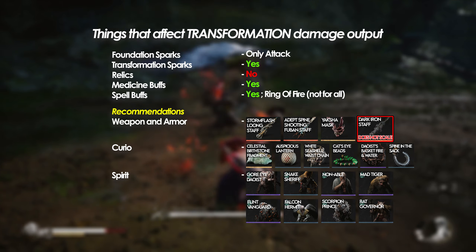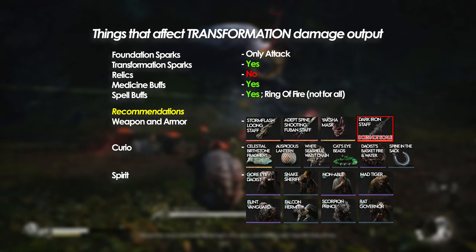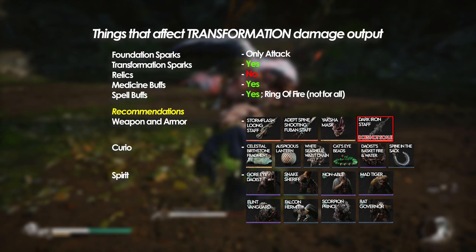Stormflash Long Staff has the highest base attack in the game. You might be thinking, what about Dark Iron Staff which scales its attack according to your defense? Unfortunately, it doesn't scale when you are transformed.